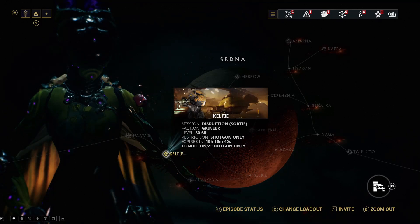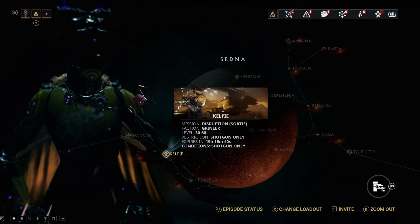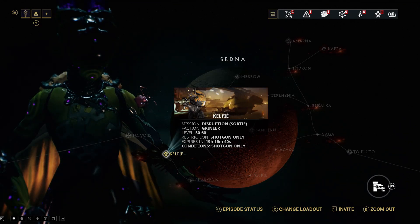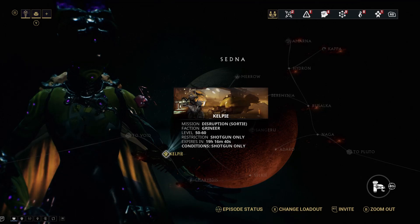This game mode has a unique feature which allows you to control the rotation rewards. What you'll need to do is defend all four of the points in the mission, and by doing this during Rotation C — from the third round onwards — that will give you Rotation C rewards consecutively. So it's pretty much worth sticking around to get more chances to get Gauss once you get past the third round.